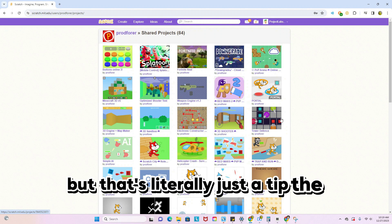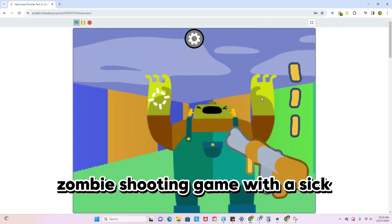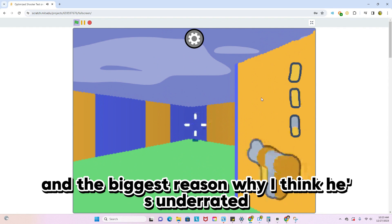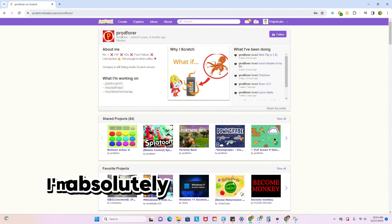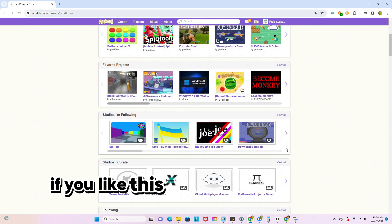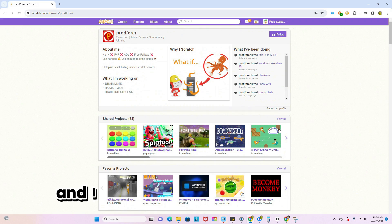But that's literally just the tip of the iceberg. Honestly, this guy has made Minecraft, Fortnite, and a 3D zombie shooting game with a sick reloading animation — like, come on. The biggest reason why I think he's underrated is this guy only has 2,600 followers. Anyway, go check him out — I'm absolutely mind blown at how good his projects are. His profile link should be in the description. If you like this video and want more like it, subscribe and do something to tell me you want more content like this. As always, thank you for watching and I will see you in the next video.